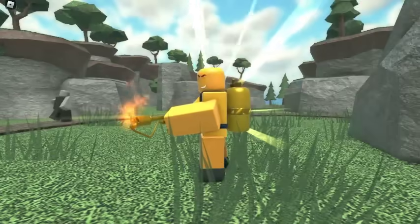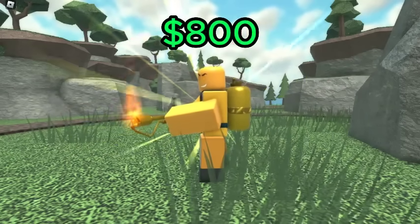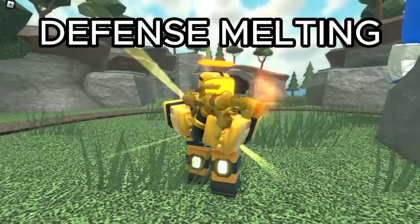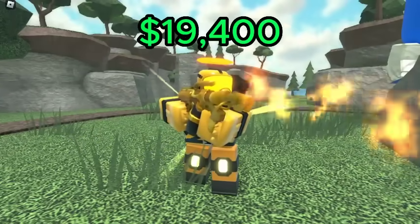For the Golden Pyromancer, the best value is level 0, which has a DPS of 4.88 for a total of 800 cash, giving it a DPS cost ratio of 6.1 DPS per 1K spent. It also gets hidden detection from level 0. Again, if you want defense melting, then it's best to go for max level, which melts 10% defense every tick for a total of 19,400 cash.